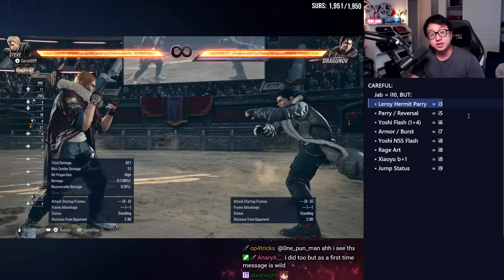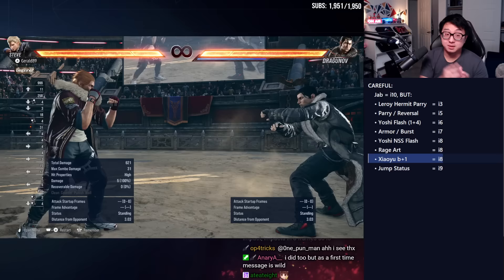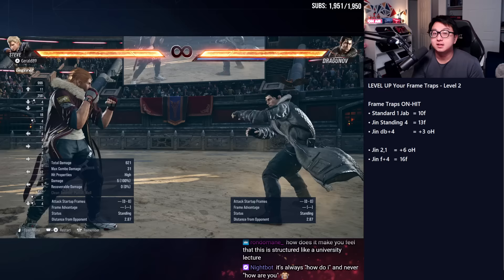That's a quick summary of all that. Now let's talk about some character-specific exceptions before the next section. Leroy's hermit parry is frame three. Yoshimitsu's flash is frame six. Yoshi's no-sword-stance flash is frame eight, and Shabu's back one is also frame eight. There are others as well, or there may be others in the future, that break the rule of the 10-frame jab being the fastest move.